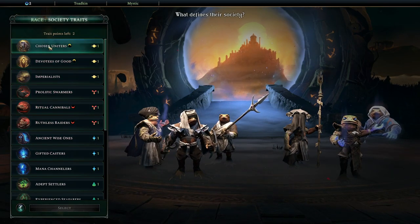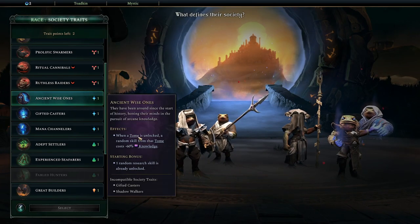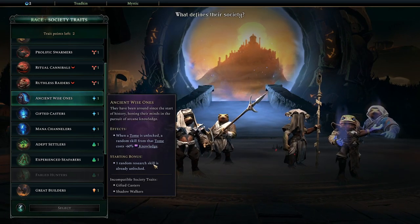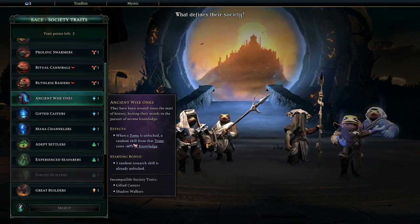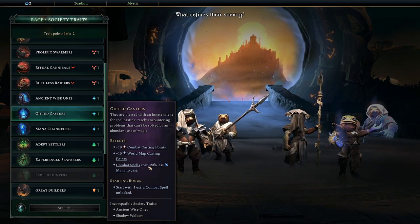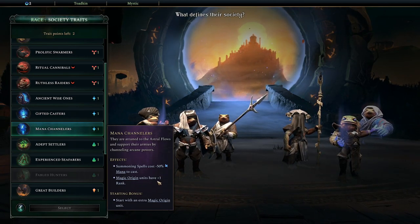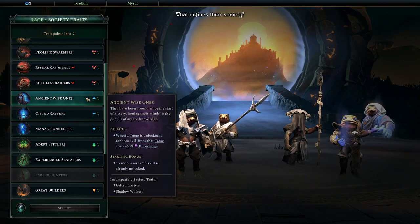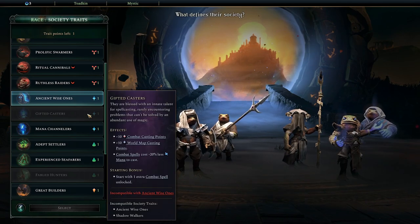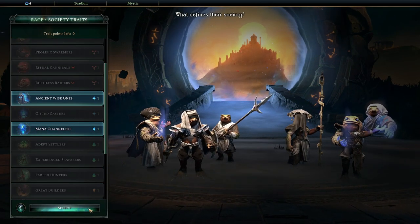Now for society traits. We have Ancient Wise Ones - when you research a tome, it gives a 60% discount on a random skill in that tome, and you start with one random research skill already unlocked. A nice little start and boost every time you research a new tome. Gifted Casters gives access to more combat casting and world casting points, and spells cost less. Mana Channelers means summoning spells cost 50% less mana to cast and summoned units have plus one rank. Ancient Wise Ones and Gifted Casters are incompatible, so we'll do Mana Channelers since I want to use summoned units.